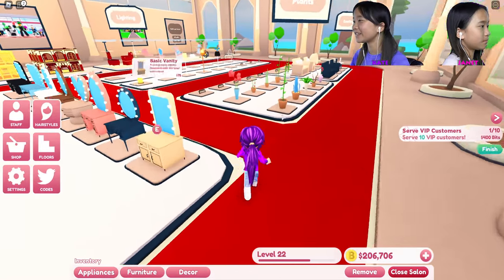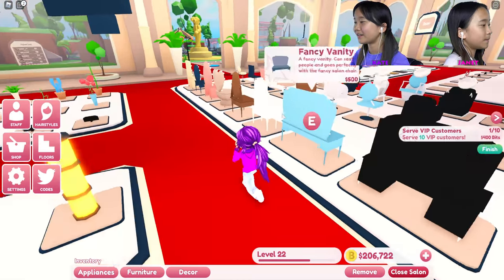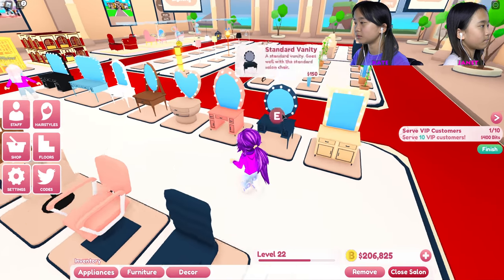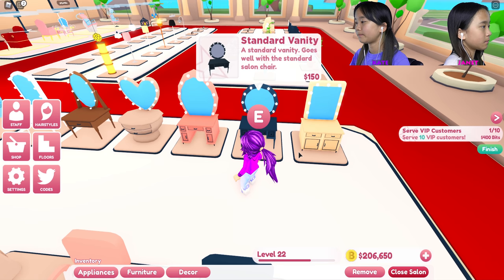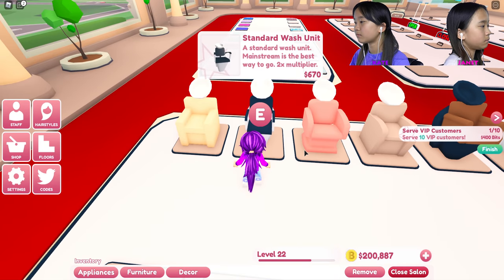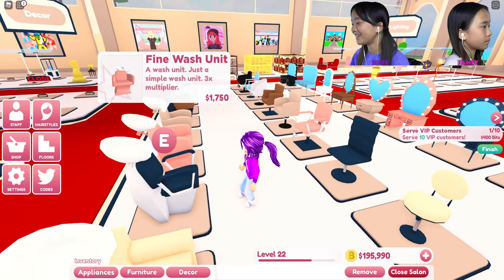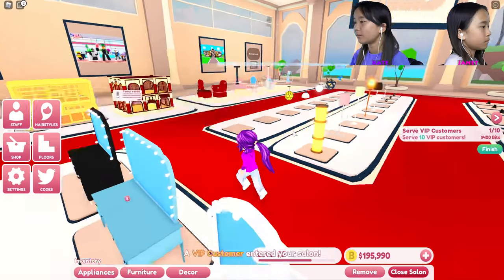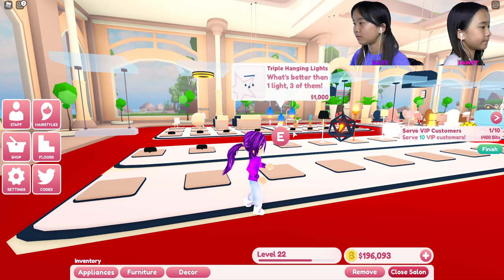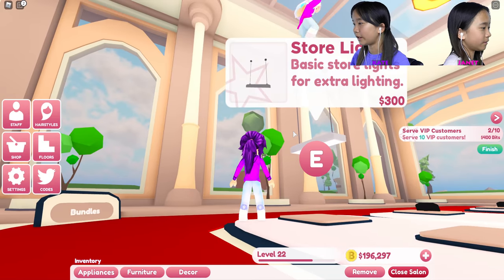I need more vanities and more chairs because I'm gonna try to fit three in a row now. I think that should be good for now. I'm gonna get some lights — which ones? I put nine on the first floor. They're kind of bright but you'll get used to it.